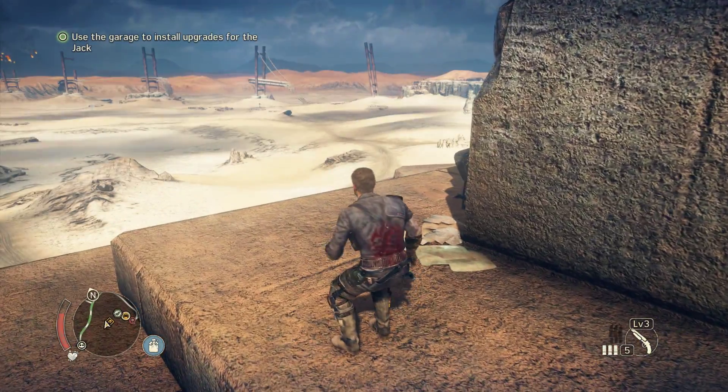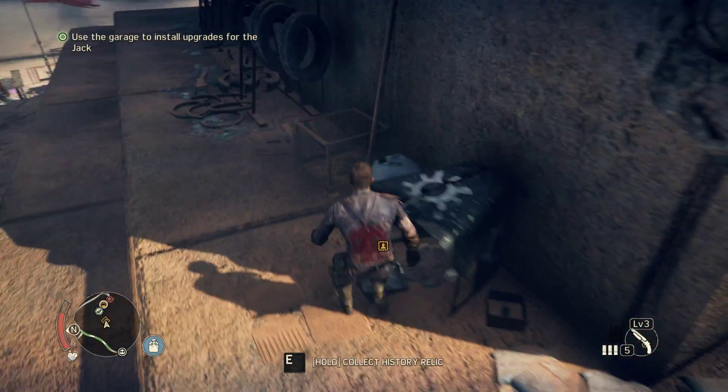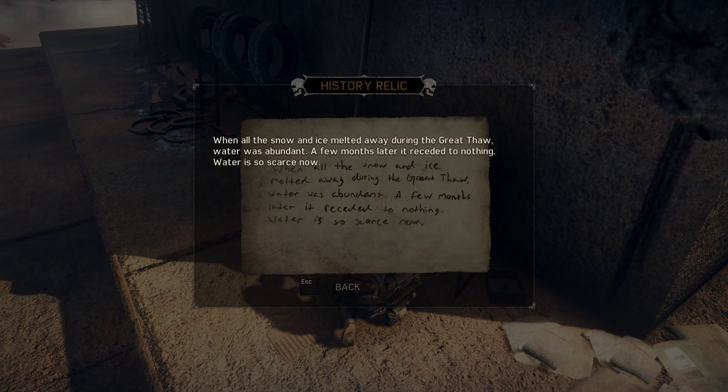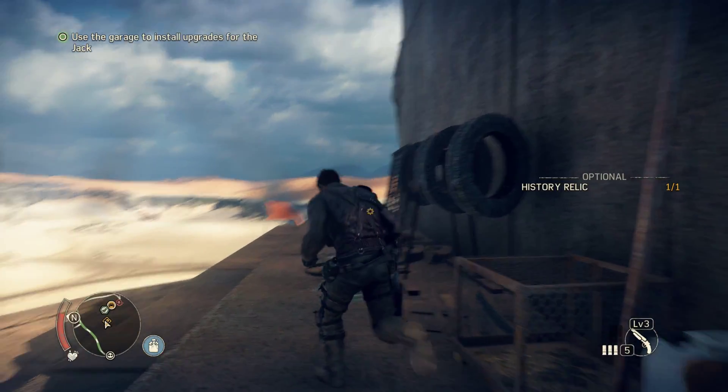And that's gonna be the next one. Start relic: when all the snow and ice melted away during the great thaw, water was abundant. A few months later it receded to nothing. Water is so scarce now — so much water, then it was gone. Holy wow — so much water and then just everything went away.